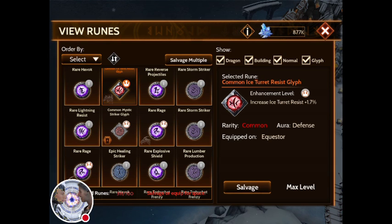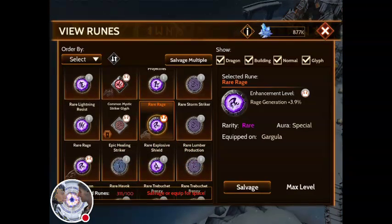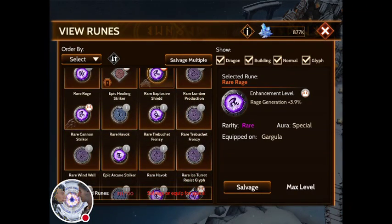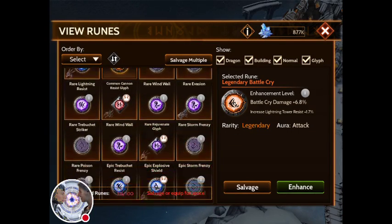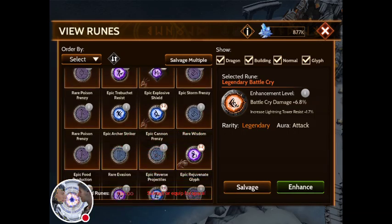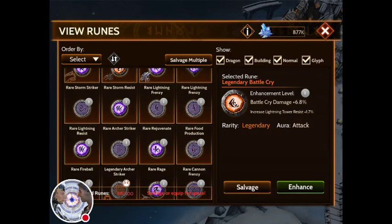There are going to be five different rune rarities. There's common, which is what you're seeing here - that's a common glyph. There's rare. There's epic. There's legendary. And then there's mythic. Those are the five. The more you go up, the stronger they become.